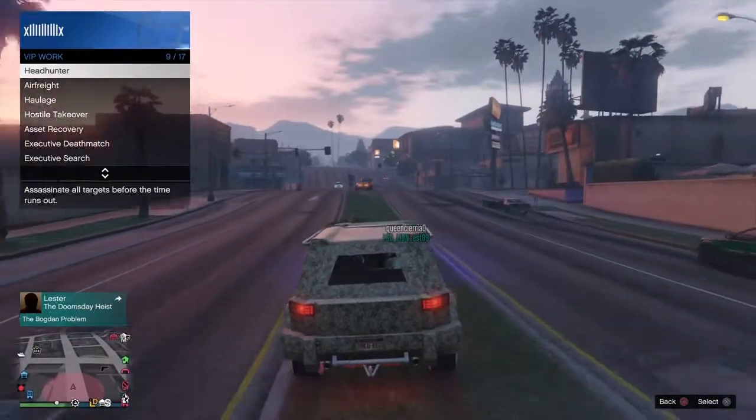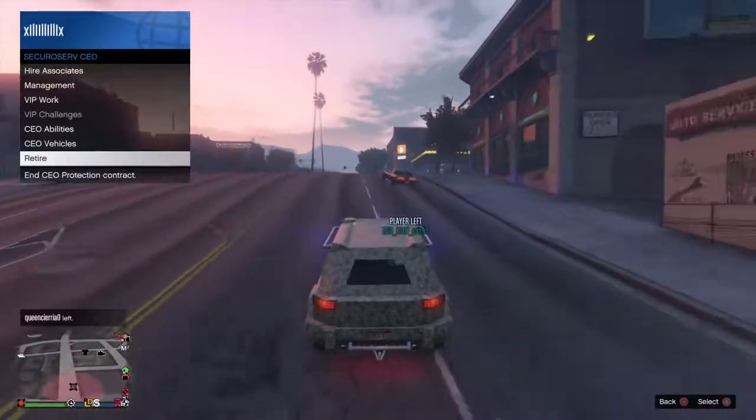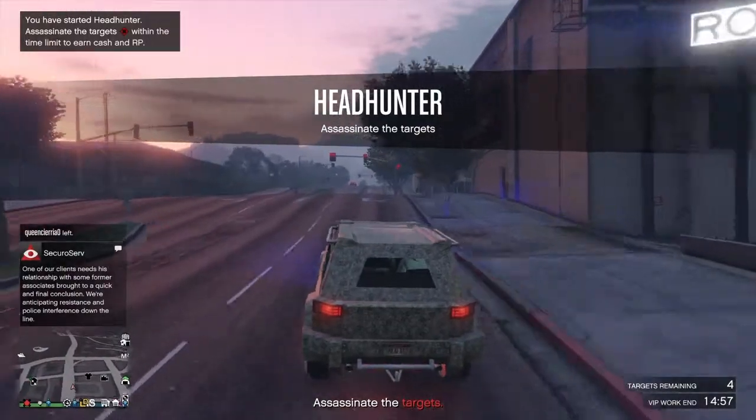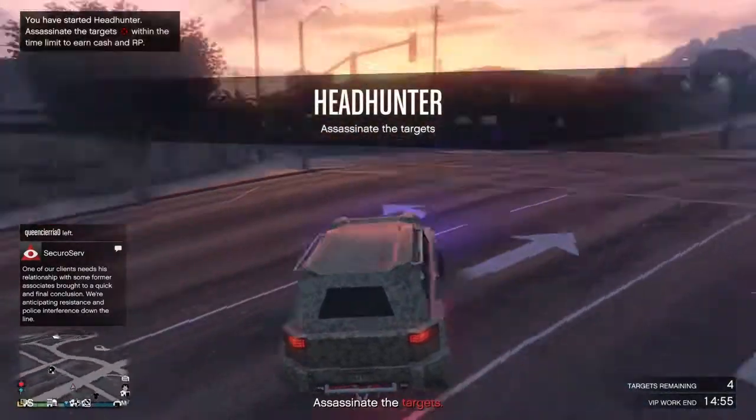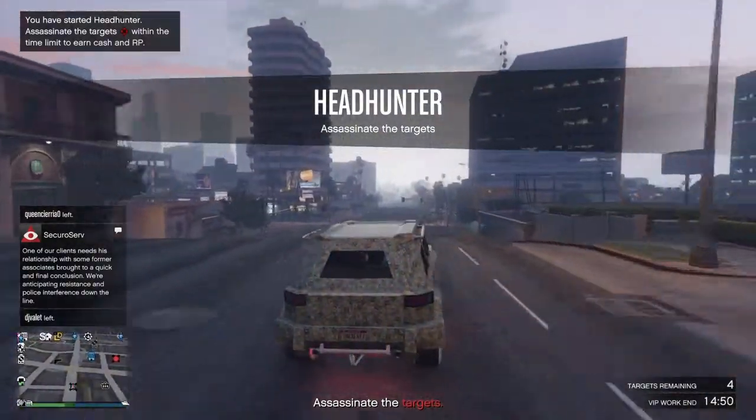It took me a minute, I don't know why, so just go to headhunter, start it up, and then it's gonna kick you out of the interaction menu. Then all you got to do is just go back to the CEO and then retire — you have like 0.02 to 0.03 seconds to do it. Now all I gotta do is just drive to a target.